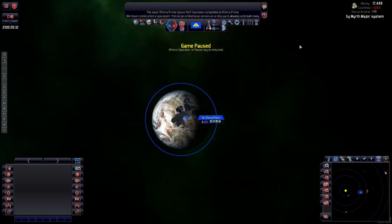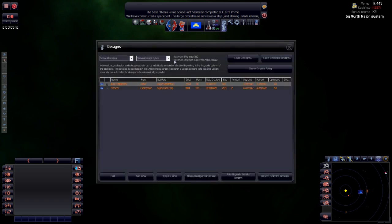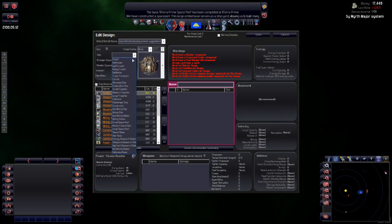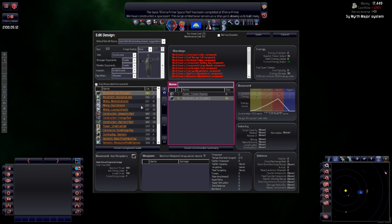We also need to design a constructor, which will be built on the planet itself. Let's add new — the role is going to be a construction ship. Evade, flee when attacked. We need some power, no weapons. Movement: let's put five on. Two thrusters.